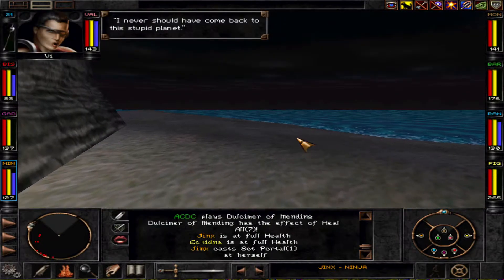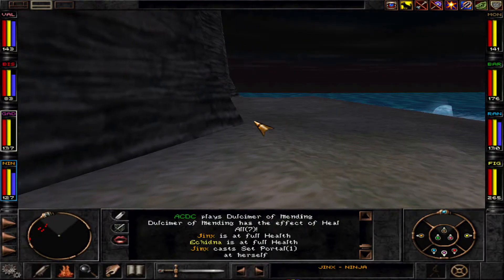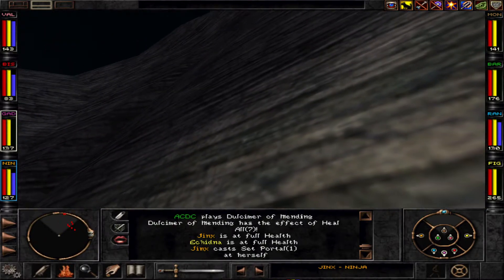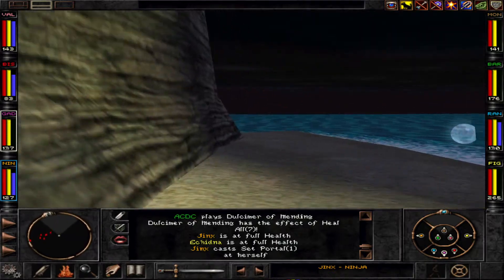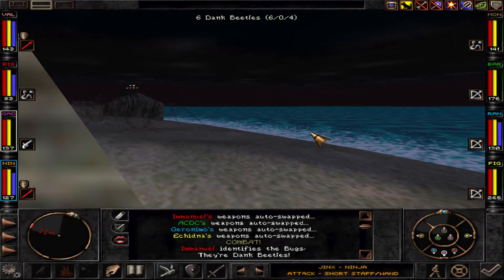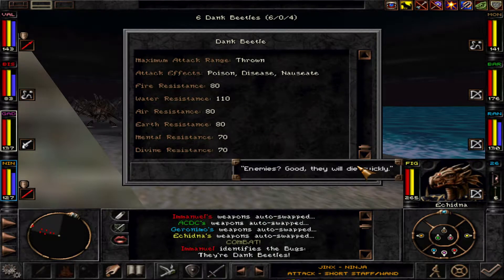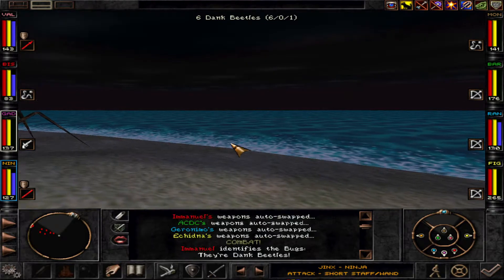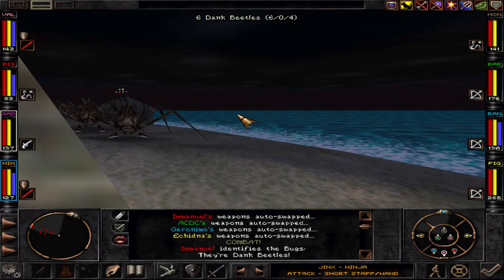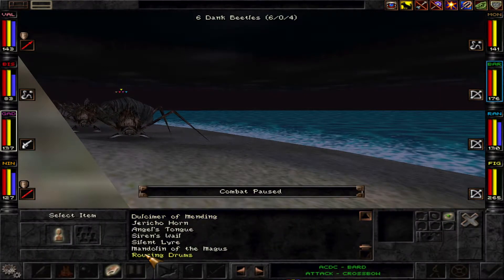Every area in Wizardry 8 has its own unique fauna and flora, and here you can see there's something that we can see thanks to X-Ray. It's the moon. And there's something here — Dunk Beetles. What is their resistance? Let's see. High water resistance. The other things are relatively inconsequential. So what we need is Rousing Drums.